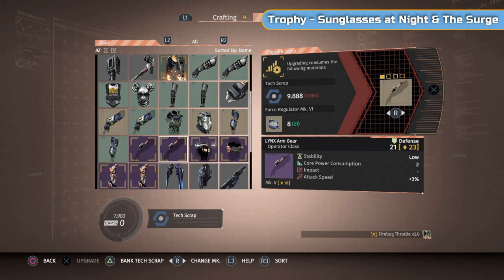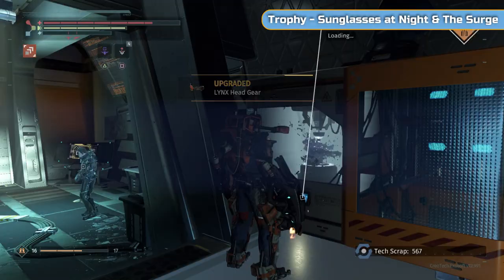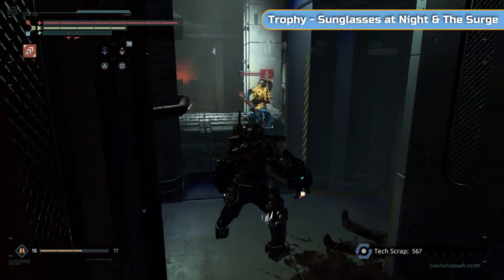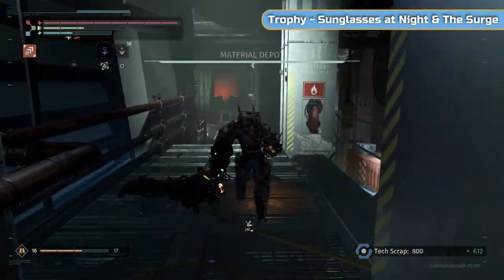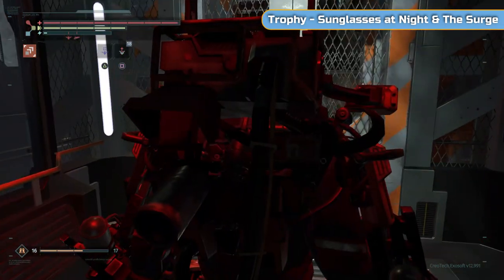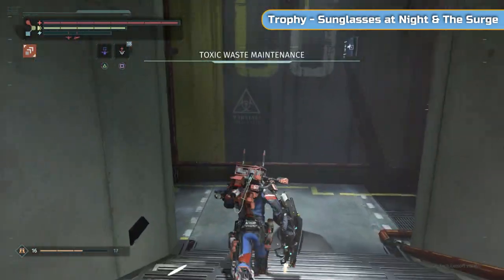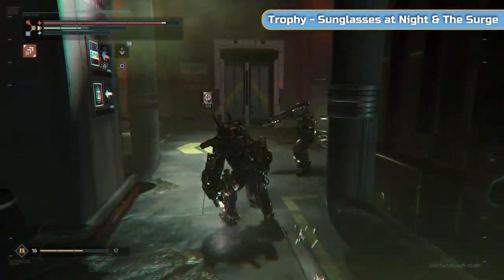I'm going up to upgrade the weapon — Mark 6 to Mark 7. You can actually skip Mark 6 and go straight to 7 if you want, it works out the same cost in scrap. I've got no materials left so no upgrades for me. Outside the boss room there's one of those tough single-spawn New Game Plus enemies. Something strange happens that didn't occur on my practice run — I'll leave this first part in.